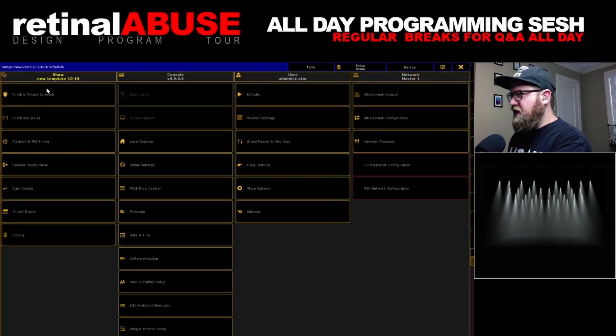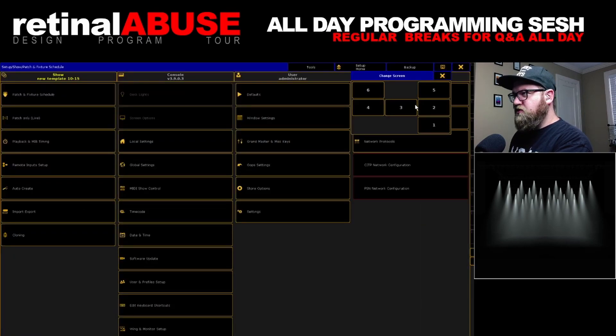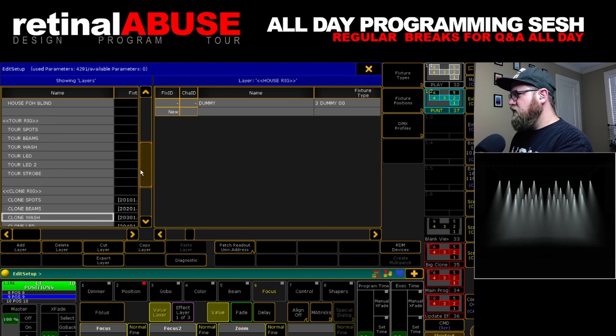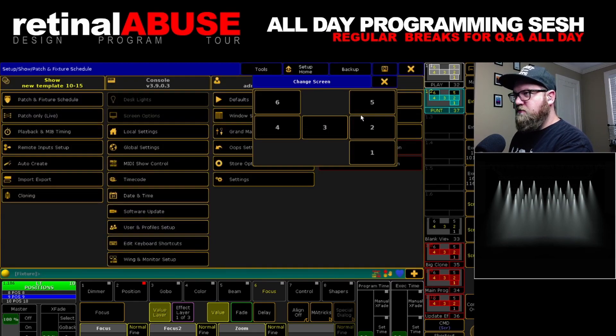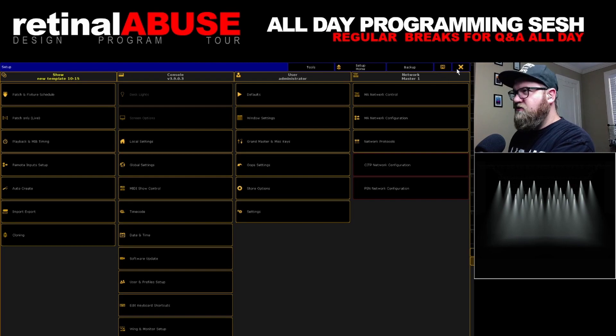Once again, you can see how I'm able to get the whole patch and fixture schedule on this screen here, this doodly-doo. If I try to do this another way — let's say I move this over to screen two and then I go to the patch and fixture schedule — ew. Look at all the scrolling you have to do to make this work on screen two. So I'm going to move this back to screen five where it's nice and big, where I can see everything.